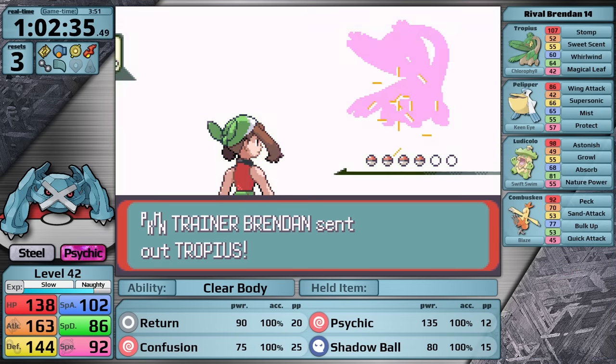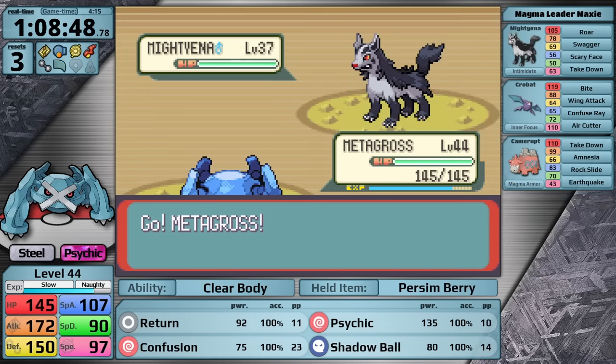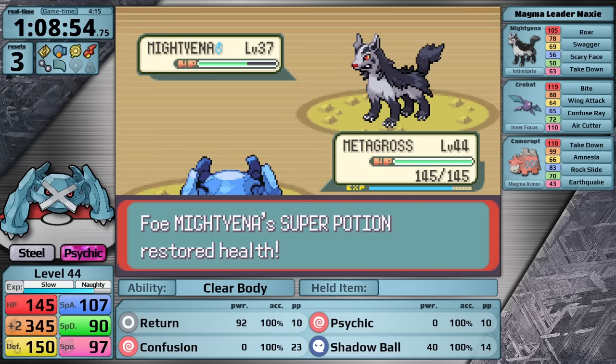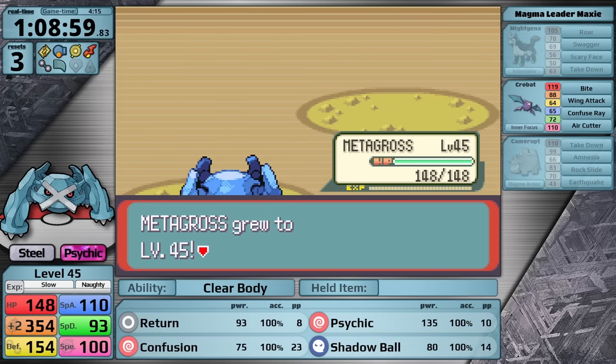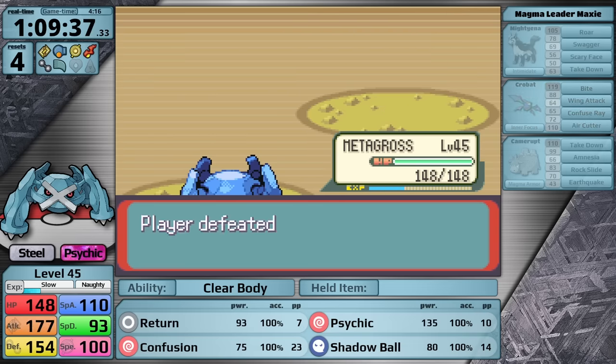I face the rival outside the department store — not very difficult. Maxie's next, and unfortunately I do have something to report. While Intimidate isn't going to mess me up, and the Mightyena does give me a free Swagger boost because of the Persim Berry, I one-hit the Camerupt, but the Crobat is faster by 10 speed and it confuses Metagross. Metagross hits itself once, Crobat bites, it hits itself again, Crobat bites again, and for a third time it hits itself — allowing the Crobat to defeat me. In the next fight it looked like it was going to happen again, but this time it doesn't. Metagross is able to attack, so I've defeated Maxie.